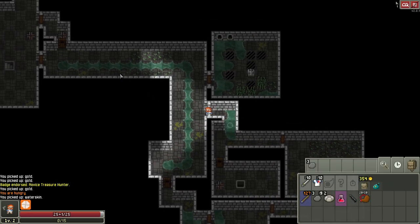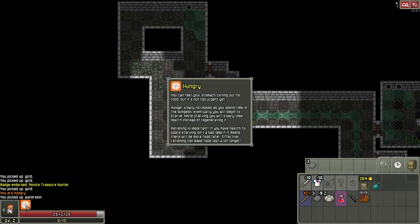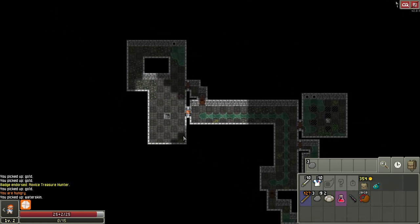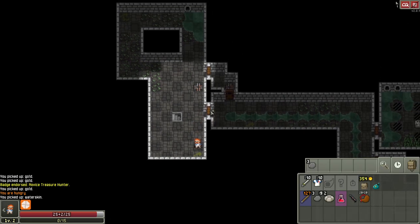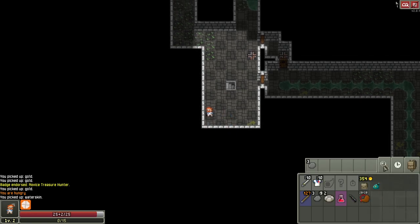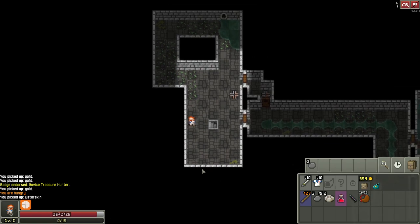With the water skin full, when I find dew drops they won't go into the skin — instead they'll directly heal any missing health I have. Notice the hungry debuff — we're not starving yet, but it's letting us know we're getting closer. Let's go down the stairs to the next floor. We could be very thorough and explore these walls for hidden doors, but doing that takes turns and makes us hungrier.